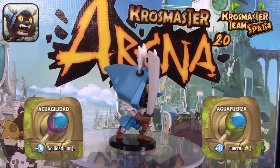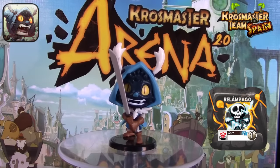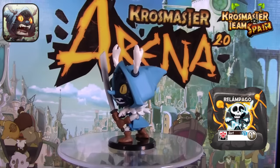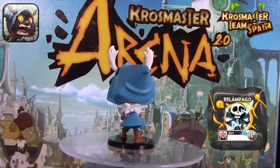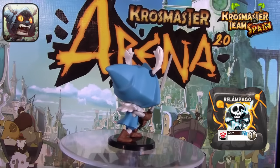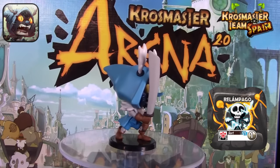Otra recompensa de granito que destacaría mucho es el relámpago, que nos permite combinarlo con la crisis draconiana: podemos lanzar el relámpago, luego acercarnos cuerpo a cuerpo y atacar con la crisis draconiana. Con los 6 PA de Joris es algo muy fácil de conseguir, y recordad que este hechizo cuesta un punto de acción.